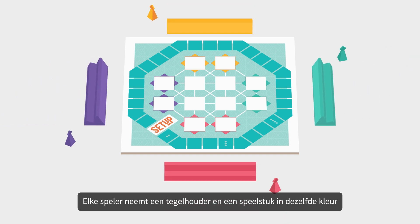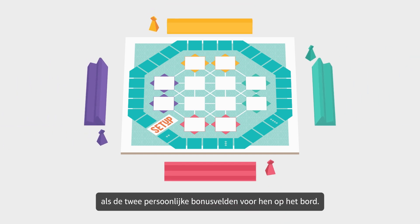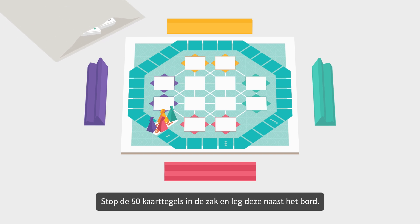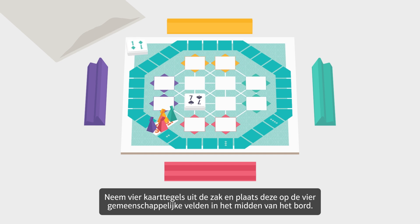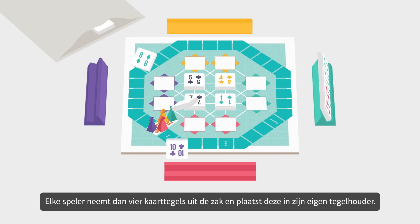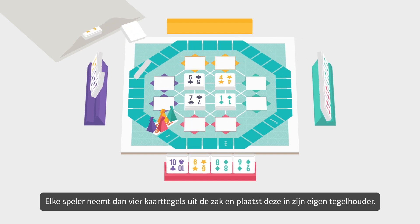Each player takes a tile holder and a playing piece in the same color as the two personal bonus squares in front of them on the board. Place the playing pieces on the Setup square. Put the 50 card tiles into the bag and place the bag next to the board. Take four card tiles from the bag and place them on the four common squares in the middle of the board.